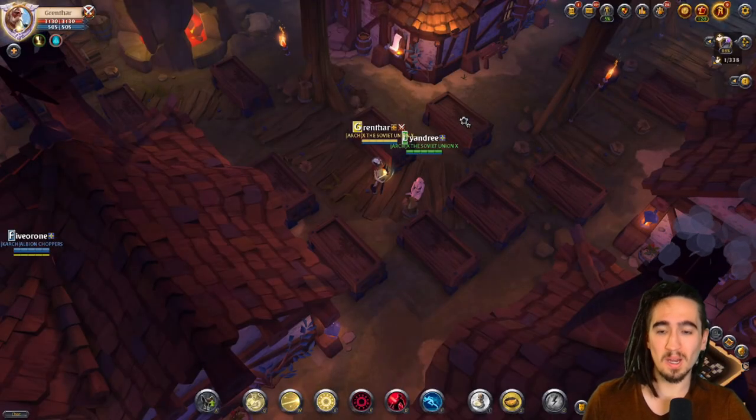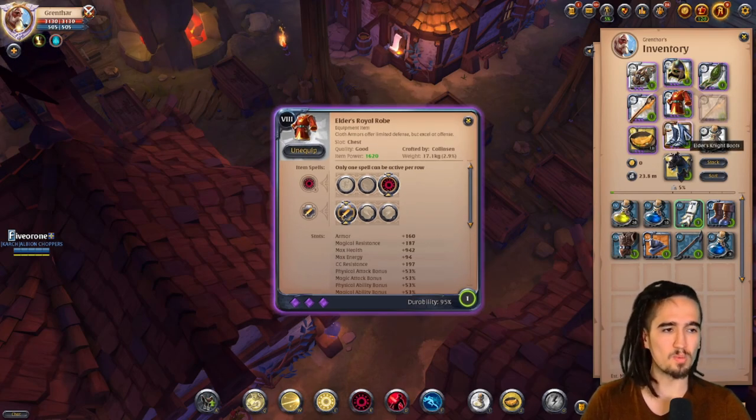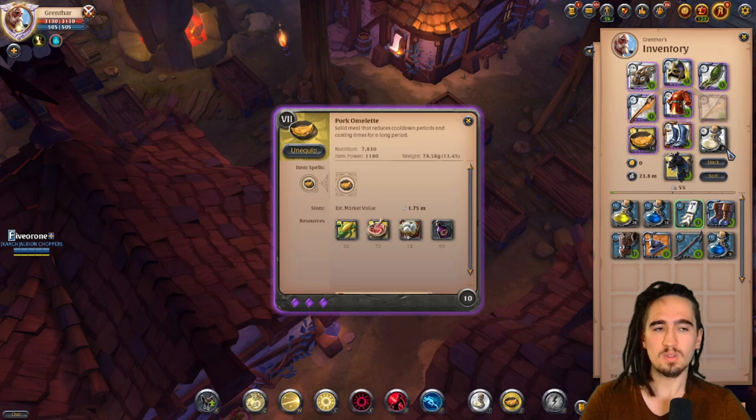Let me start by showing you the build. This is the build that you wanna be using. It goes like this: Graveguard helmet, royal robe, knight boots, fallen staff, limbhurst cape, four commals. The higher the better, but you definitely don't need to go this overbought — I just have this for other dungeons.